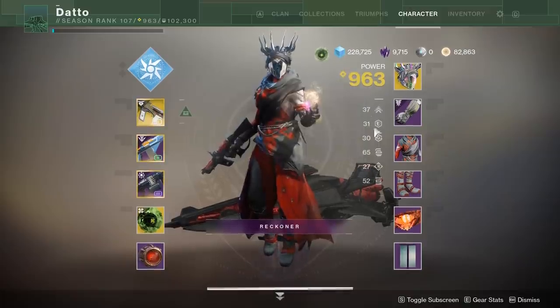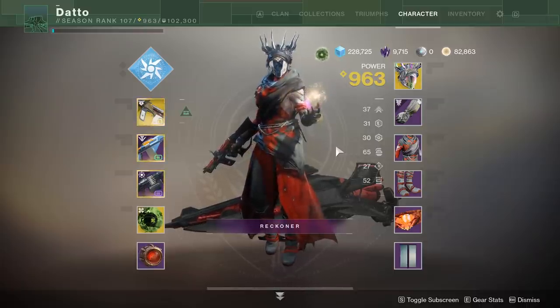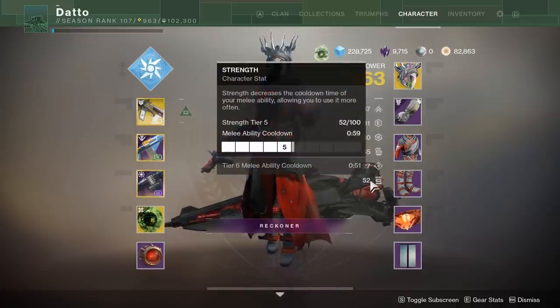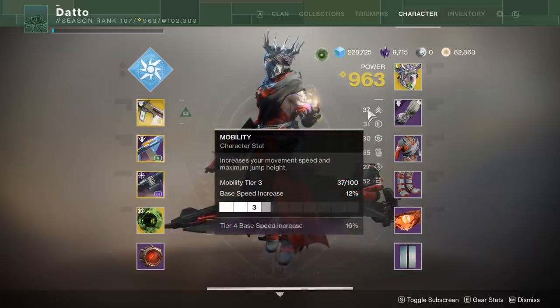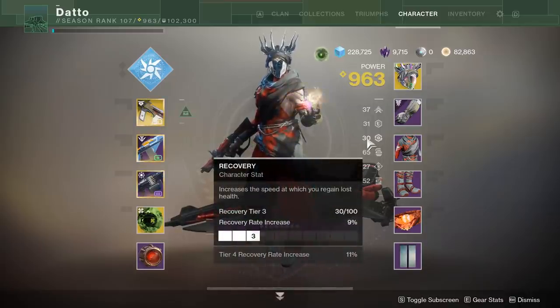Which begs the question: what stats do you need? Well, it depends on the build that you're making and you can do whatever you want. Discipline, Strength and Intellect are stats that are more directly felt on a minute-to-minute gameplay basis — you can feel the effects of having high amounts of these stats. Recovery is also in this group and is the most noticeable of the other three stats. Mobility got some tweaks and Resilience was made significantly more clear as to what it does, however it is hard to notice the effects of Resilience in PvE. Mobility, at least to me, doesn't matter as much as something like Recovery. You can feel the difference between low and high Recovery in PvE — I can't say the same for Resilience.